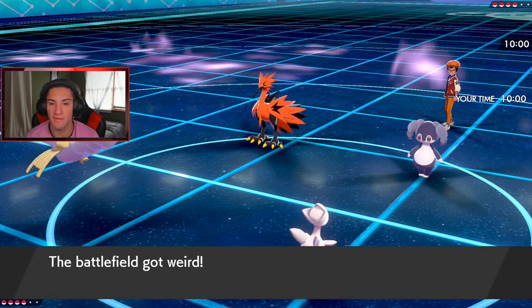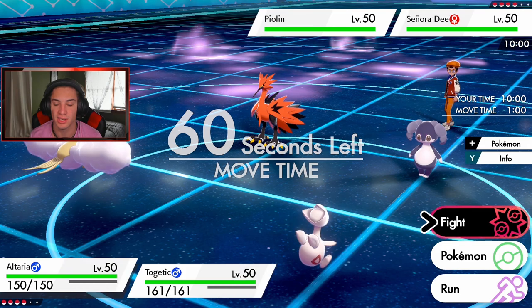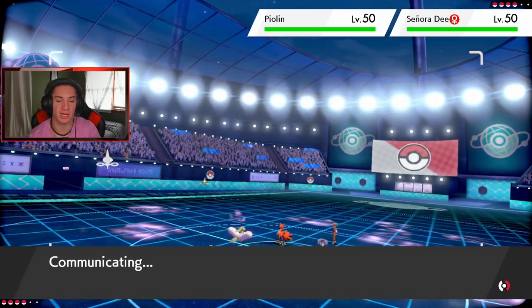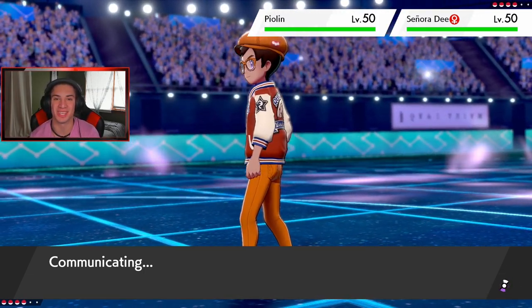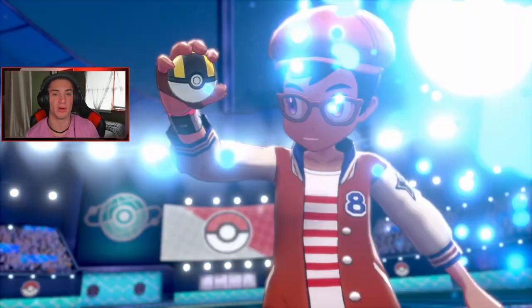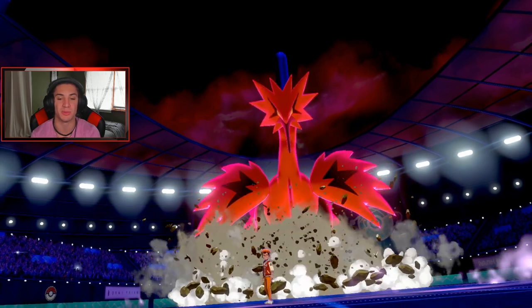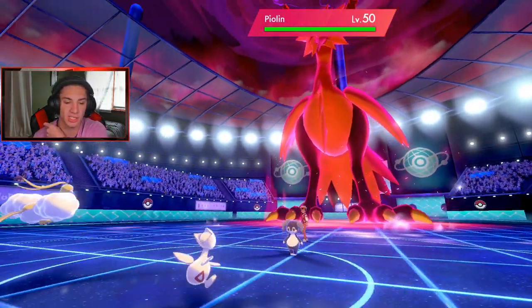I'm still going for Dragon Dance to get that rolling, then drop Follow Me. He's Dynamaxing the bird — I'm totally fine, you can do whatever. We're going to Dragon Dance and then Dynamax and get after it because Max Airstream should do mean work on that and we'll get another plus one speed boost for the squad. The double Follow Me action is totally fine. No Misty Surge so that leads me to think he's not bringing Tapu Fini as a lead — maybe it's a back-end Pokemon.